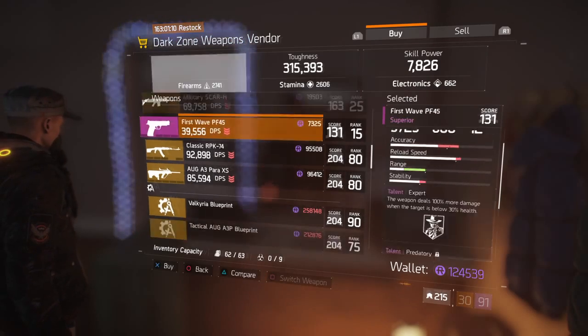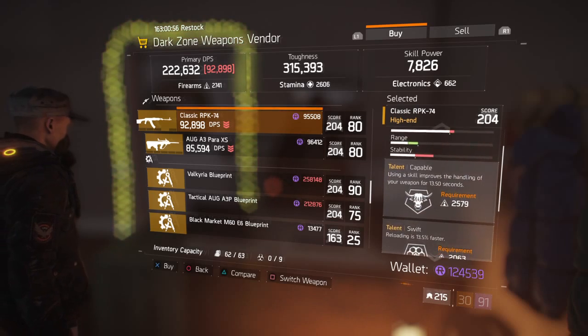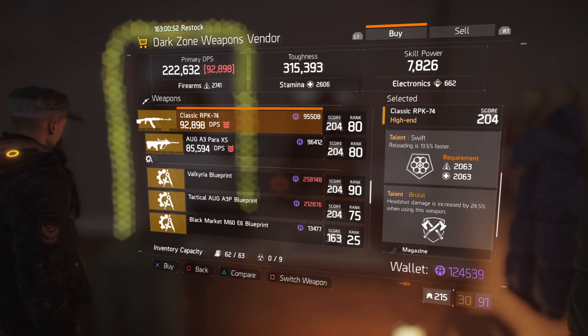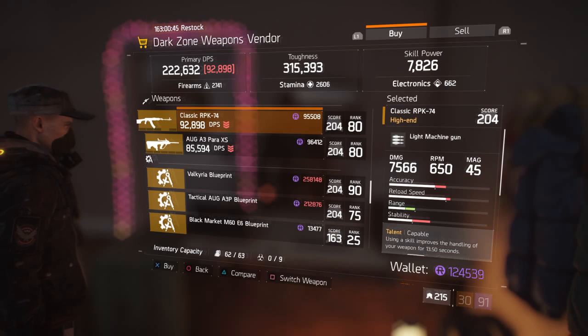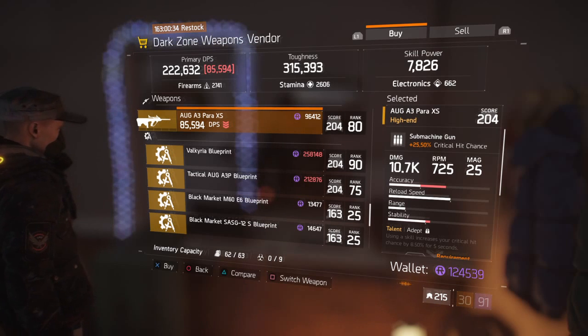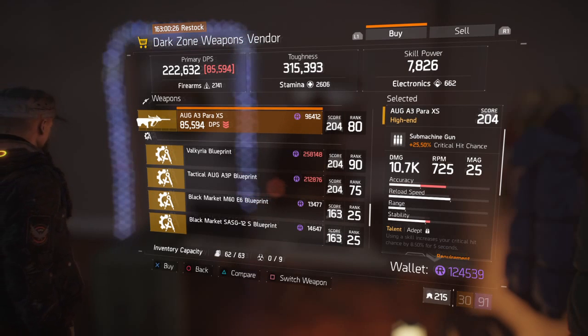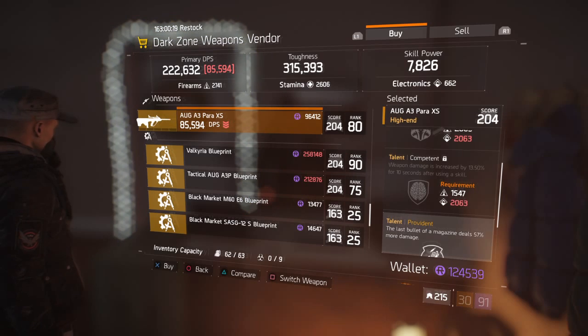Why couldn't it be a 204? Then it would definitely be worth it. Next we have the Classic RPK: 204 gear score for 95,508 Dark Zone credits, rank 80. This one has Capable, Swift, and Brutal — a pretty good roll for RPK. 92,898 DPS, 7,566 damage. Not bad for LMG. Next we have an AUG — nice, an AUG. 204 gear score, 96,412 Dark Zone credits, rank 80. This one has 85,594 DPS. The talents are Adept, Competent, and Provident — not such a good roll.